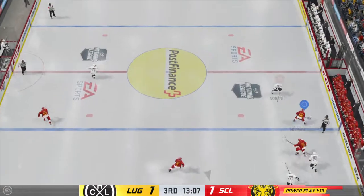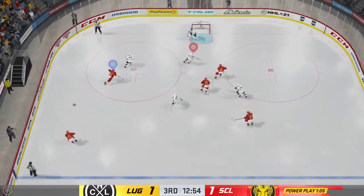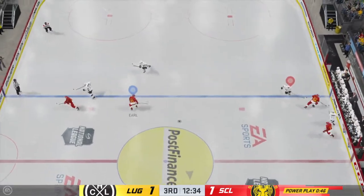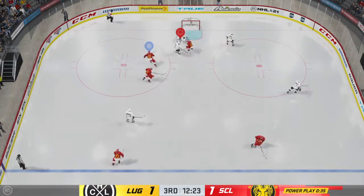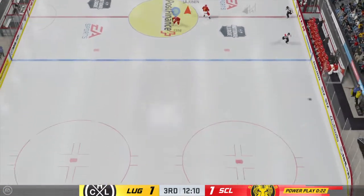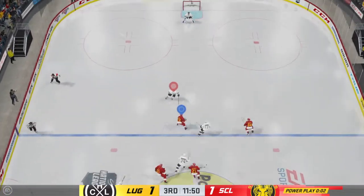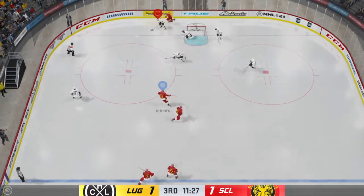The Tigers gain possession along the wall, right up the gut into the attacking zone. Pokes it away in his own end — and a miss-fire, that goes right out of the zone. Center ice now, he grabs the puck. Here's a chance — and a beautiful stop by the glove. Short-handed as they get control of the puck, gets it out of his own end. The Tigers take it across the blue line, and the power play comes up empty. Both teams back to even strength.